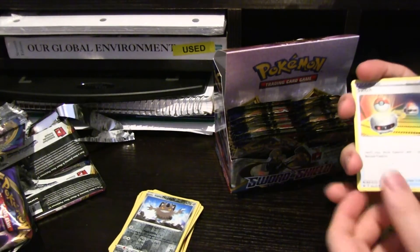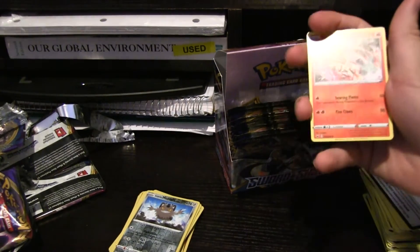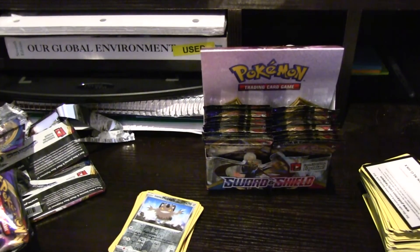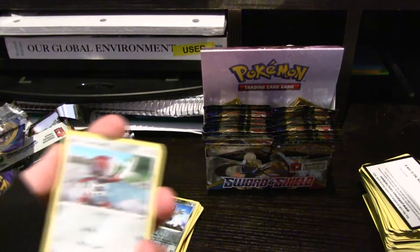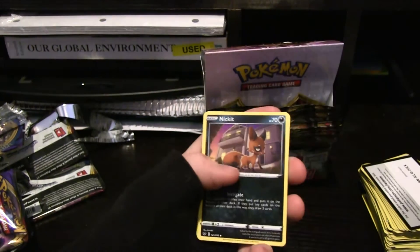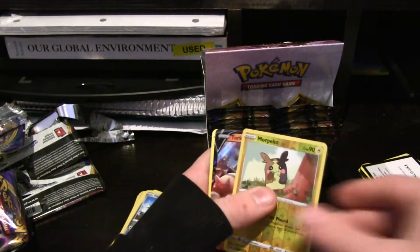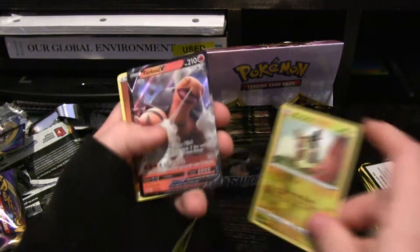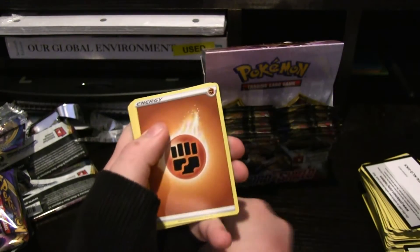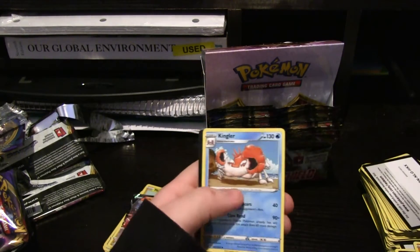Energy. Switch, Energy Retrieval, another Heatmore. Ponyta, Scorbunny, Nickit, Chinchow, Diglett, Morpeko. Hollow Torquil Full Art — that's a weird one to get a Full Art. Energy, Fairthorn, Crushing Hammer, and a Kingler — speak of the freaking devil! We finally got our Kingler. Show off that Morpeko again — that's a new Pokemon. Very nice Morpeko — the new Pikachu Pokemon.